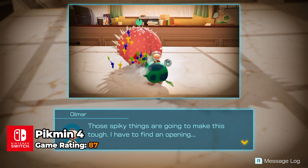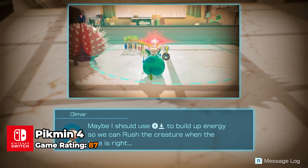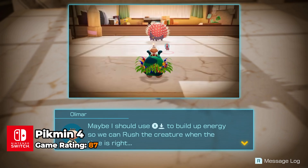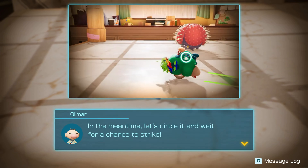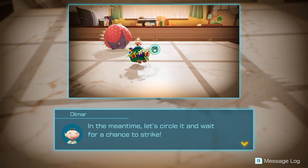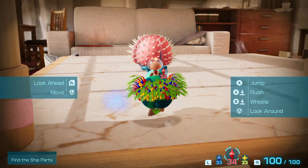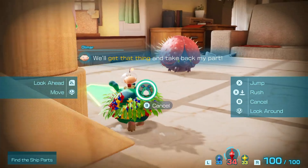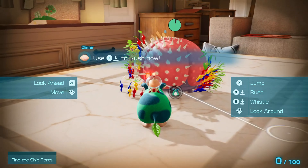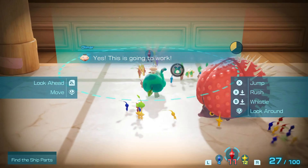Pikmin 4 continues to evolve the classic strategy elements of its predecessors by introducing new types of Pikmin and innovative gameplay mechanics. In this installment, players explore an expansive world where they manage a crew of adorable plant-like creatures, each with unique abilities essential for overcoming environmental puzzles and threats. The game introduces fresh strategic layers with the inclusion of new Pikmin types, enhancing problem-solving and combat tactics.